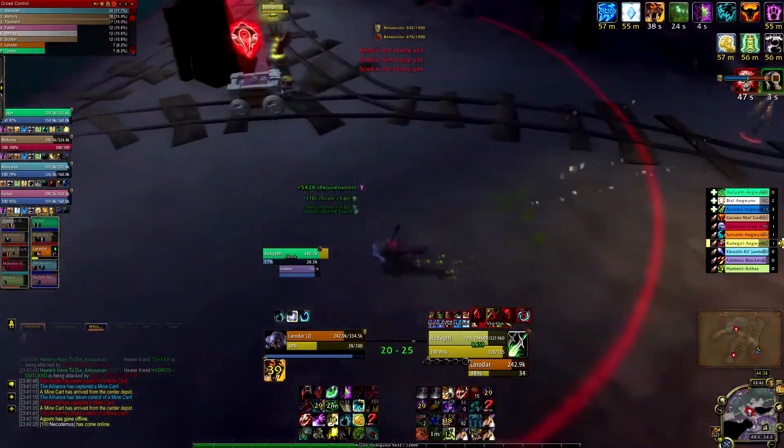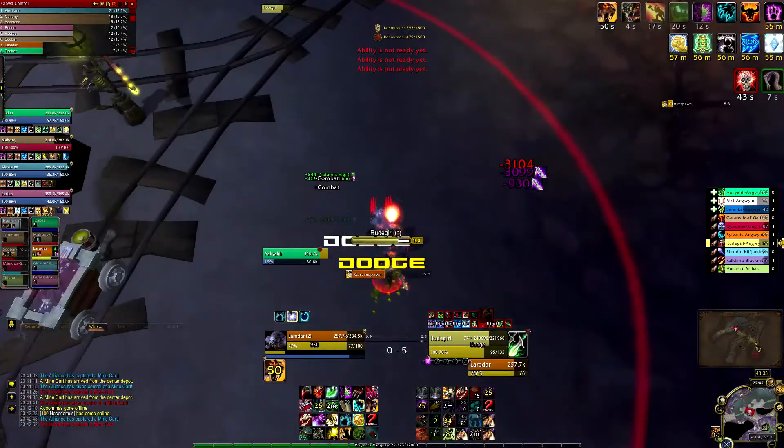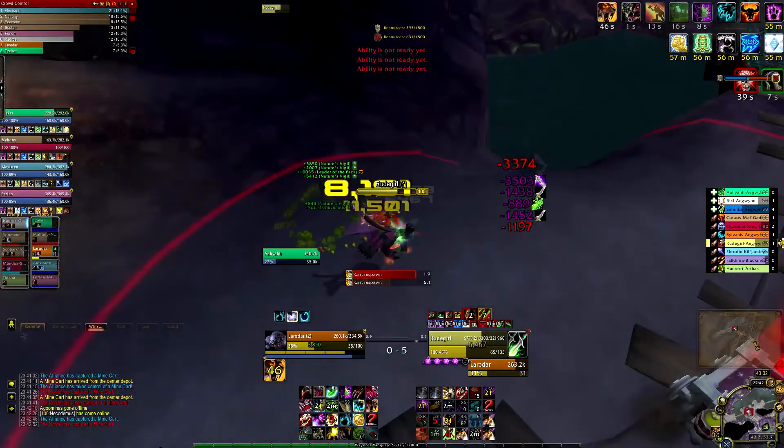Throw him away with Typhoon once he uses his evasion, as every second counts. Or if you are specced into mass entanglement, use that combined with Faerie Fire.